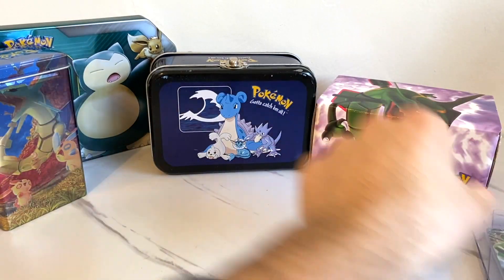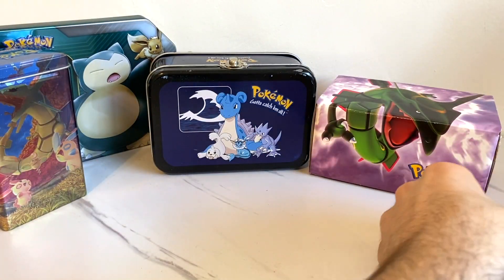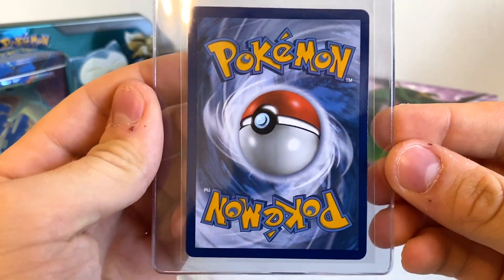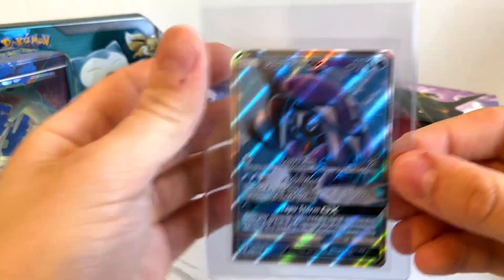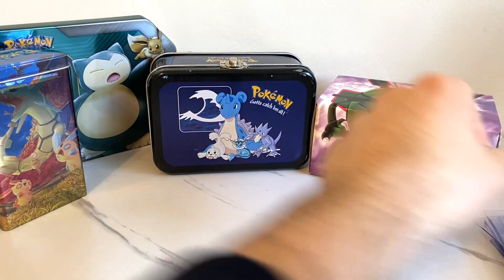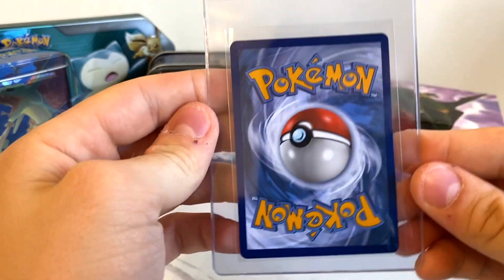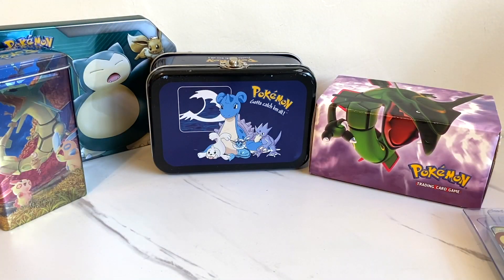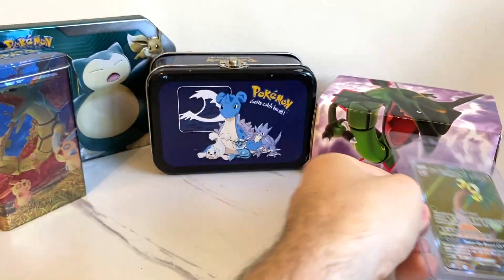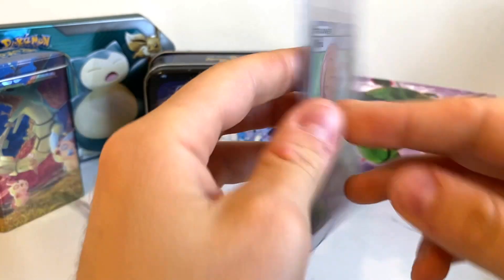I don't know if any of you other people here have had a delayed shipment to your GameStop pre-order. But I think there's something deeper going on, to be honest, and I'd like to get to the bottom of it very soon — figure out what they're hiding. There's a big conspiracy going on. We know the GameStop short squeeze happened, and now they're holding our Shining Fates. Where did the value come from? It came from Shining Fates, possibly.